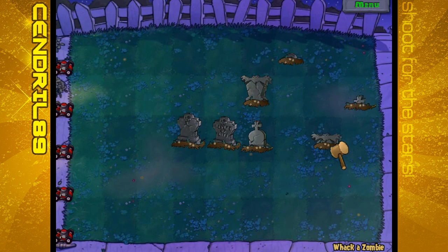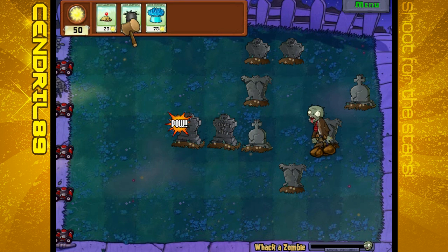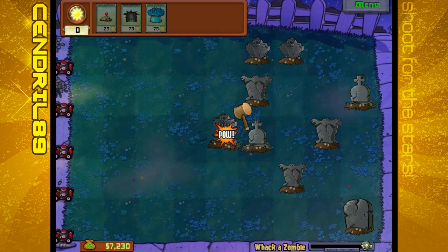Whack a Zombie - you will be whacking zombies with the hammer. You remember this? Crazy Dave gave us a mallet. But this one's gonna be more difficult than the minigame we played back then. Same thing applies - otherwise, you want to use the Grave Buster to get rid of tombstones, so more zombies don't show up, or you decrease the amount of zombies that will show up.